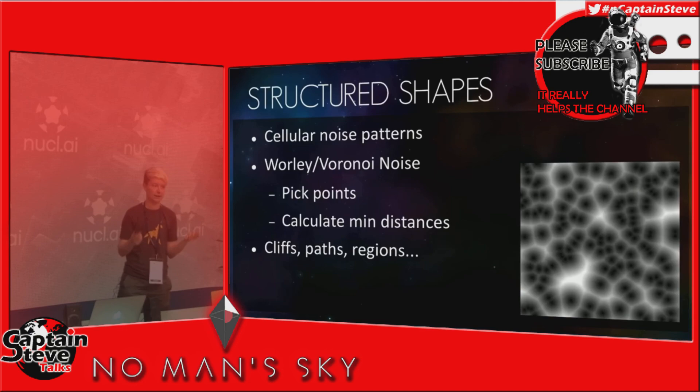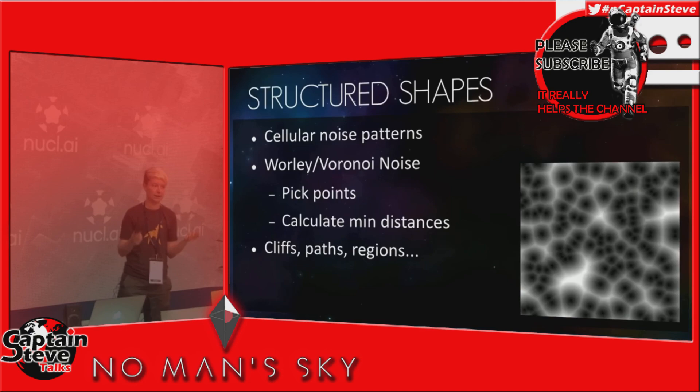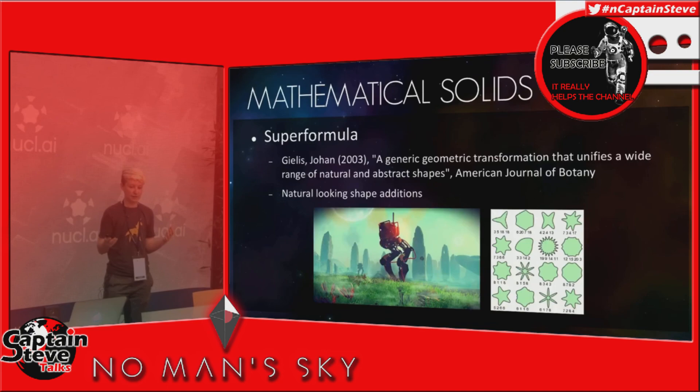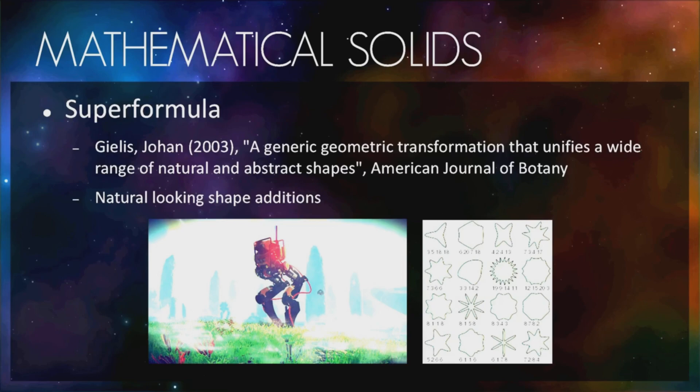If you want straight paths and cliffs and things, then something like picking points and calculating the distances — something as simple as that — can start to build up those shapes. And anything that you want to add to the terrain, you can think about any mathematical solid that you can create in a 3D voxel field. A good example of that is the Super Formula — that's something that Sean's been looking into recently — and it's a simple formula laid out in the paper there.